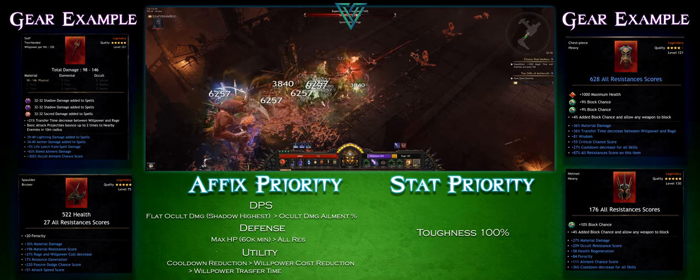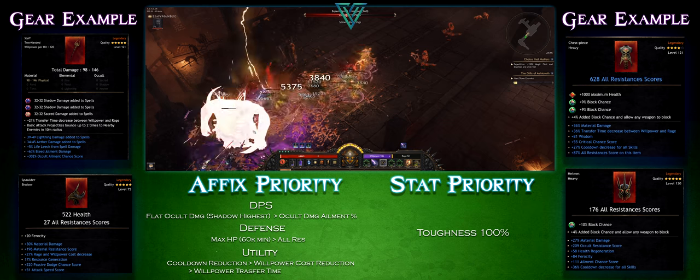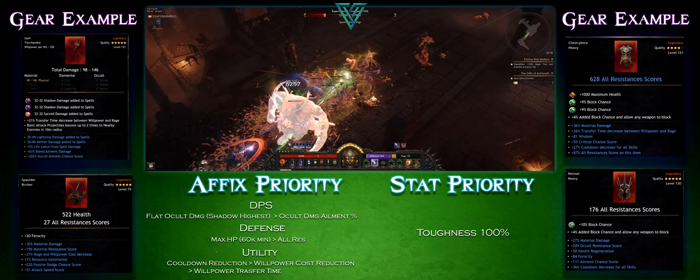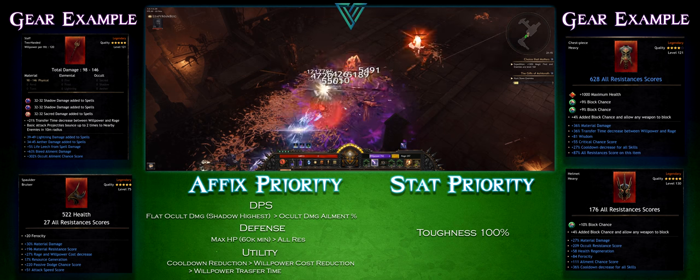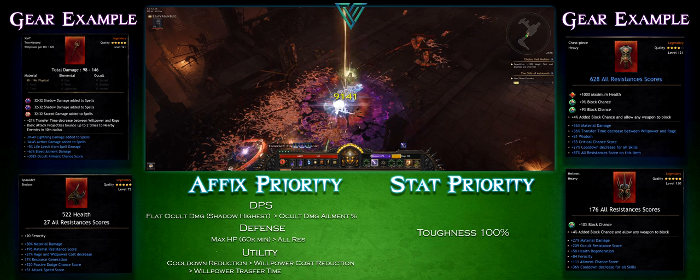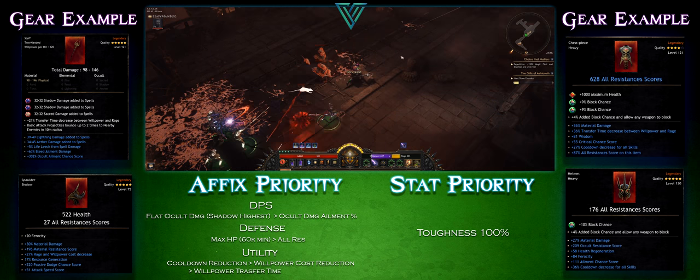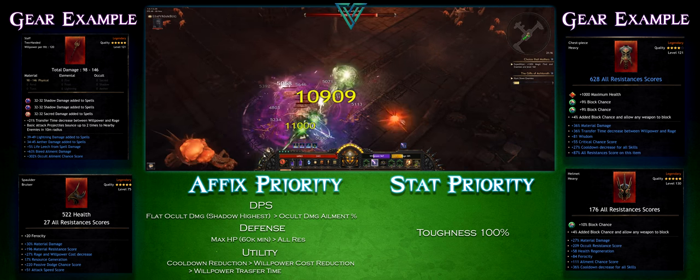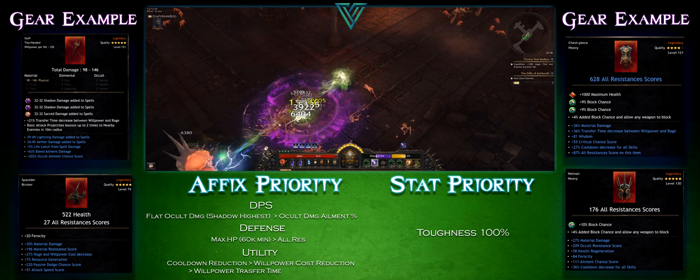Spell damage doesn't work — honestly nothing works besides material damage. So we want to go for material damage. You can do flat spell damage added to spells; for example, you can see my weapon there, Shadow Sacred, so that does work. But nothing on gear pieces like spell damage or occult damage works because it's toxic damage.